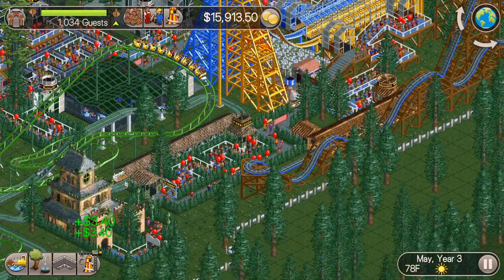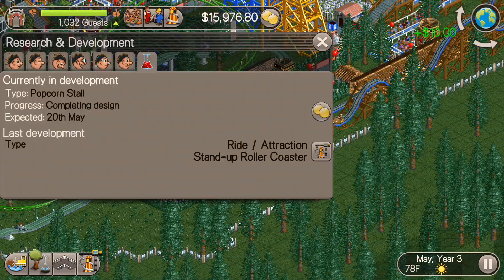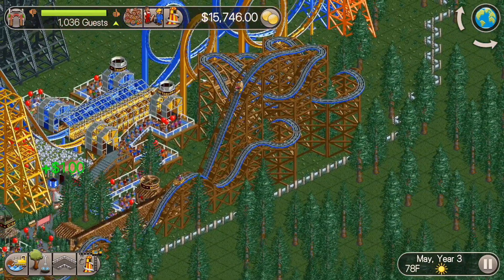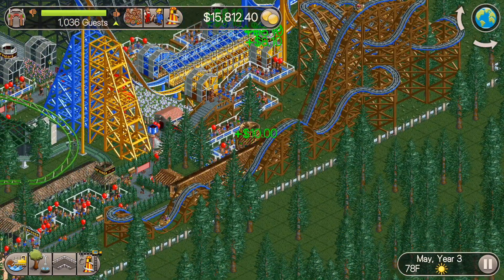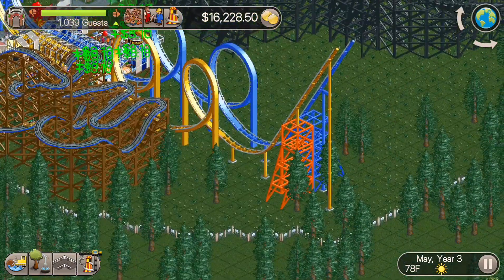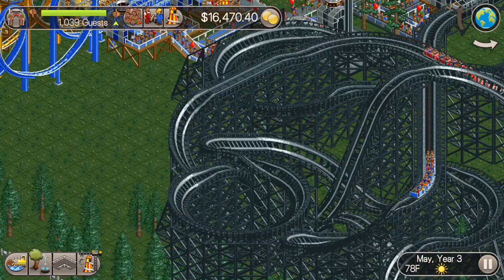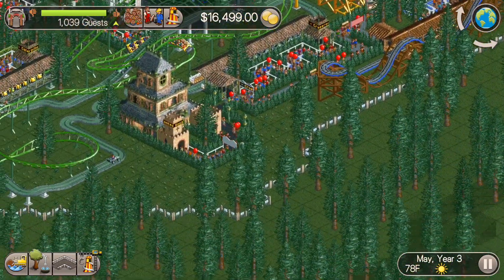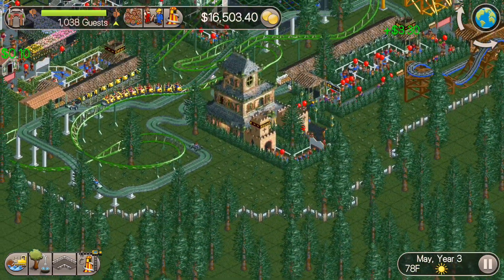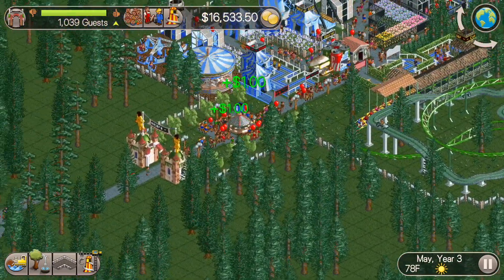Now we've got to start thinking about doing some other things — mainly making room for other roller coasters. We've got to start buying some land. We don't have a ton of money yet, but we should have enough to expand a fairly decent amount. We can probably fit another roller coaster in right over here between the looping roller coasters and the wooden roller coasters. We'll probably do that in the next episode, but I want to get some land knocked out today.